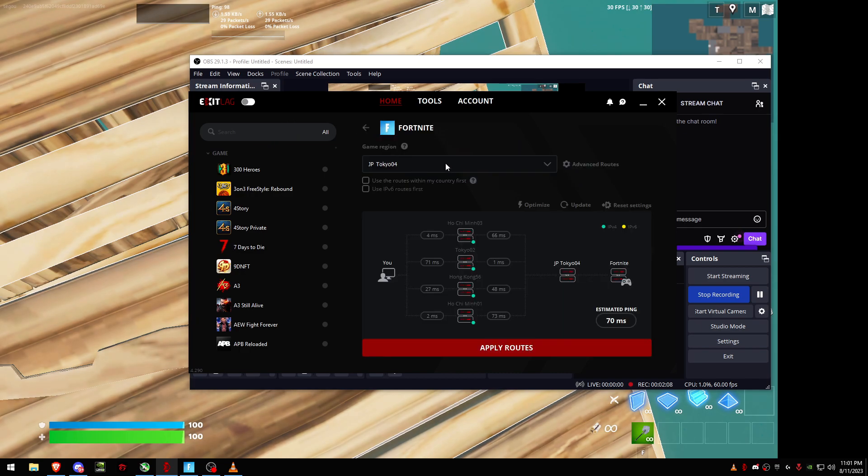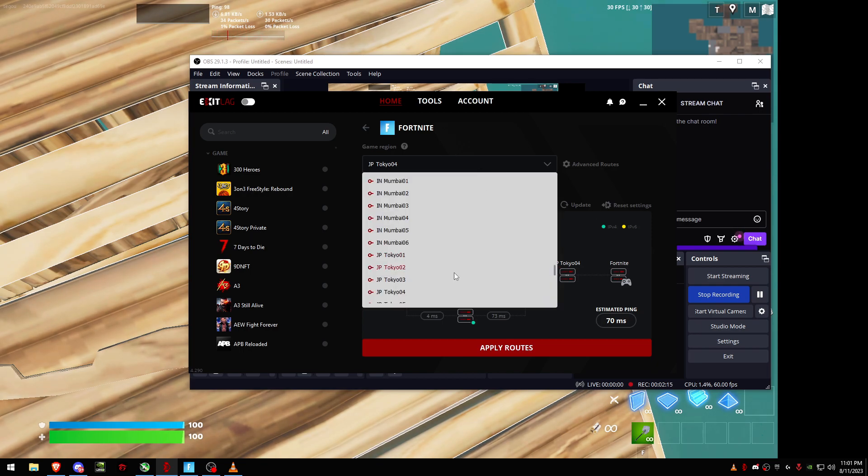Going to the game section, I chose Fortnite as the game for today, but this should work with every game. You should choose your server — East is Ashburn, Virginia; Central is Dallas; and West is San Jose. South Carolina would be Eastern.